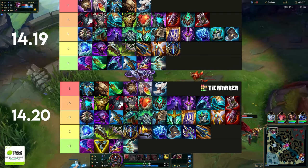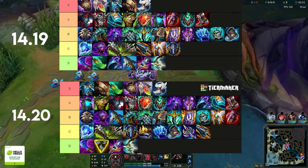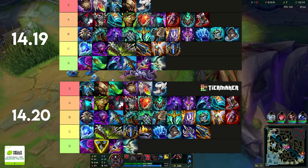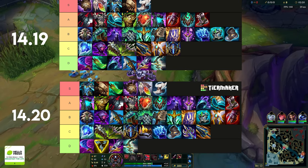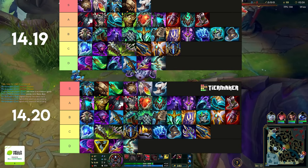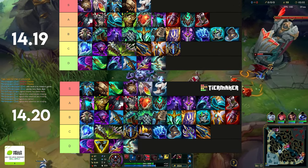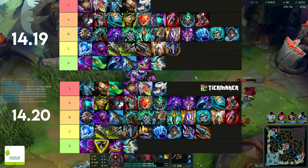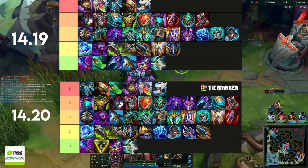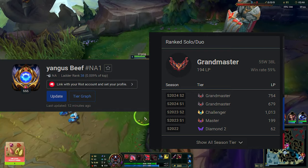That was mostly because of my ignorance of the item. When all the items got nerfed, Shojin got off pretty light, especially for Urgot, because they removed 20 ability haste. Urgot doesn't particularly value ability haste — his W is ability haste locked, and in a fight you're only casting E and Q twice anyway. So having 20 ability haste removed as Shojin's main nerf made this item really good on Urgot.